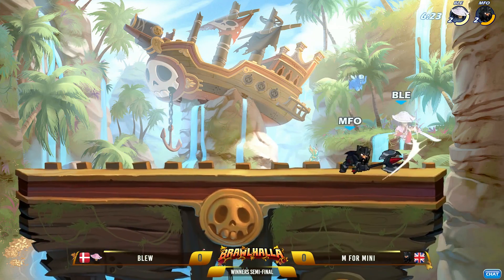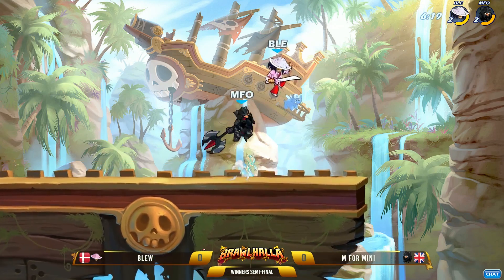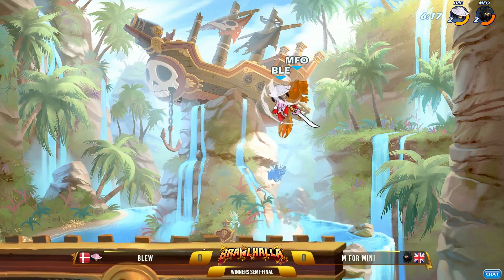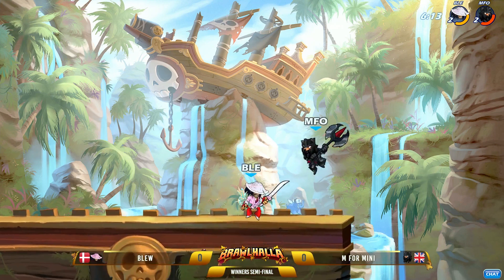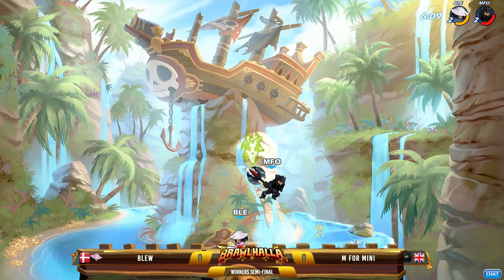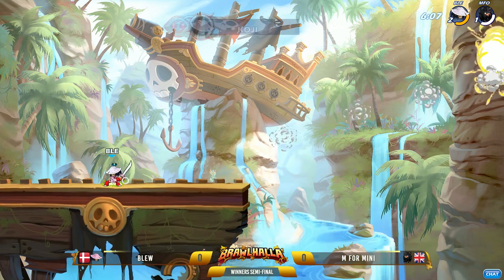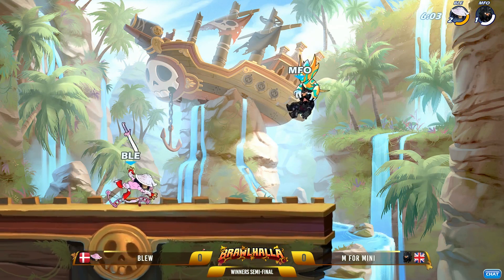It could have been something super devastating onto Blue, but M4Mini wasn't quite ready for it — I don't think he was expecting someone to get hit by something like that. Blue now with the sword, popping him up, getting the juggle going onto M4Mini with those neutral airs and the recoveries, popping him up real high. He's got the damage going, and there's the side sig — that's the confirmation on that kill.